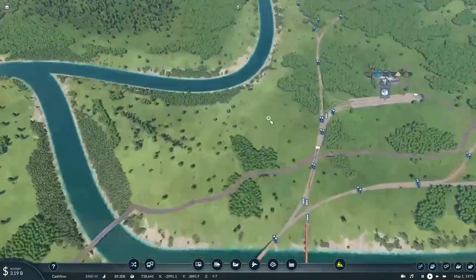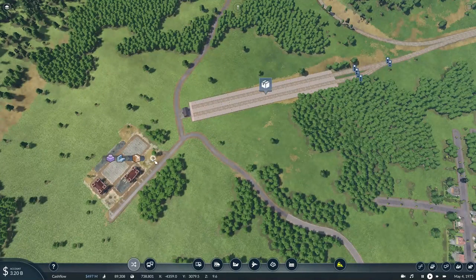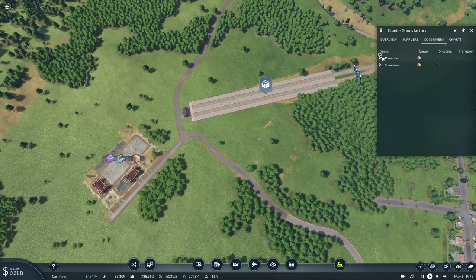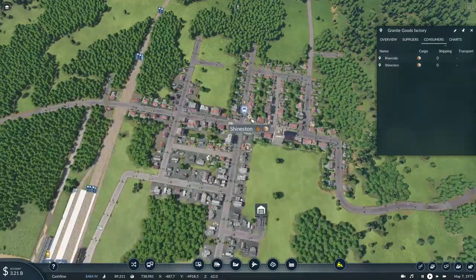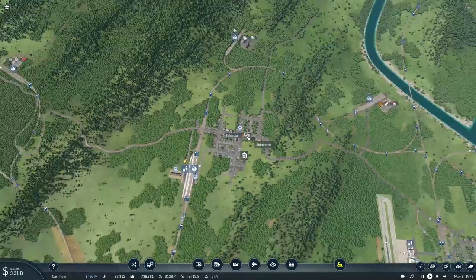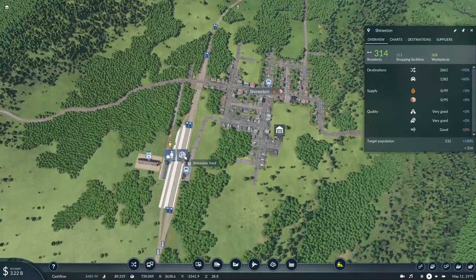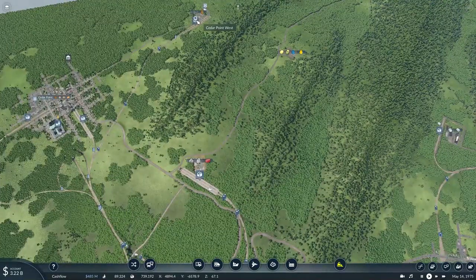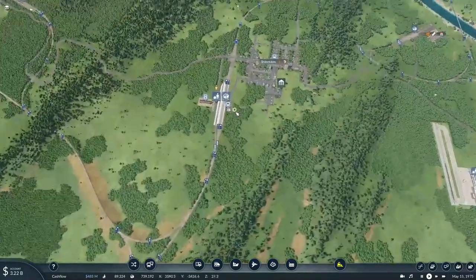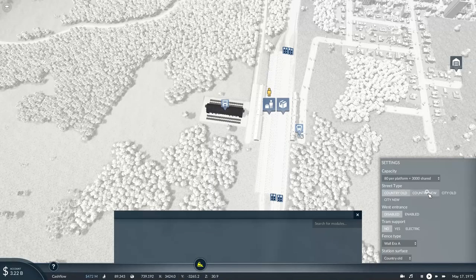Today we'll focus on starting our deliveries of general goods from the factory. According to the consumers list, the two towns that need it are Riverside and Shinesden, located right here. We haven't delivered any lubricants here yet, but that could be taken care of with a freight train. We'll also need to upgrade this warehouse — it's quite old.